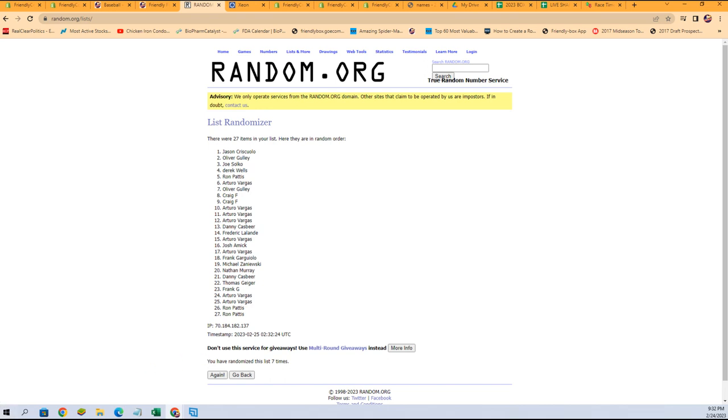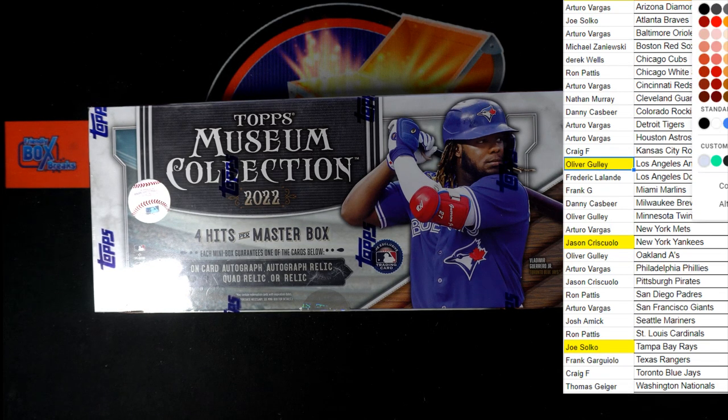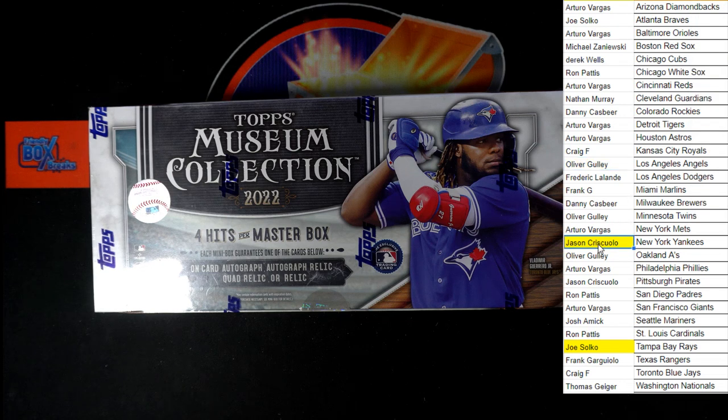Let's switch over and get this updated and then get to ripping. Jason C. for the Yankees. Angels are going to Oliver G. And Joe S. gets the Rays. Let's take the highlights off of them so we can just highlight when we get the hits out.